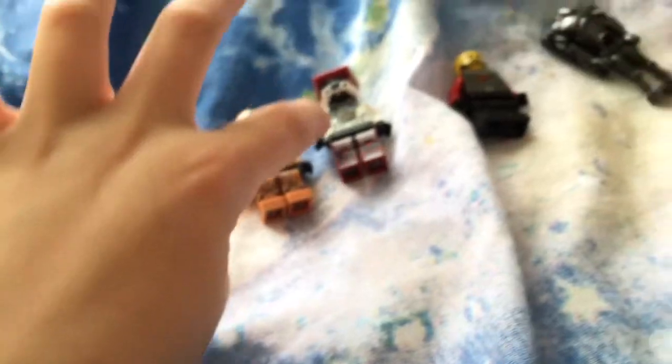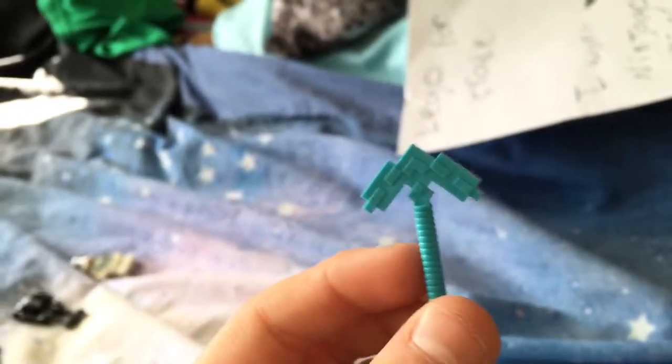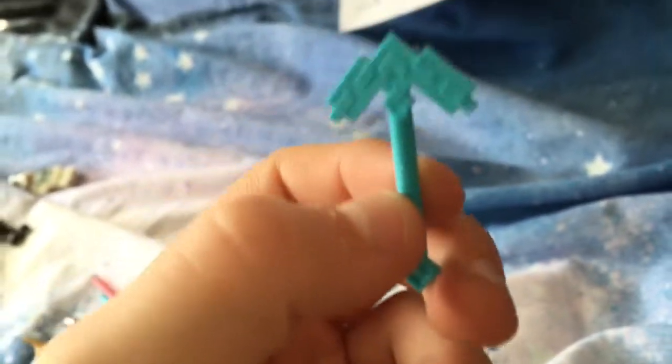So there's one, two, three, four, five, six minifigures, and there are eight LEGO weapons. Let's start with the weapons and tools. First is a Minecraft diamond pickaxe — you can only get these in two sets. One is the new Minecraft set, I think it's the village, but I definitely know it comes in the crafting box, which is what I got it in.